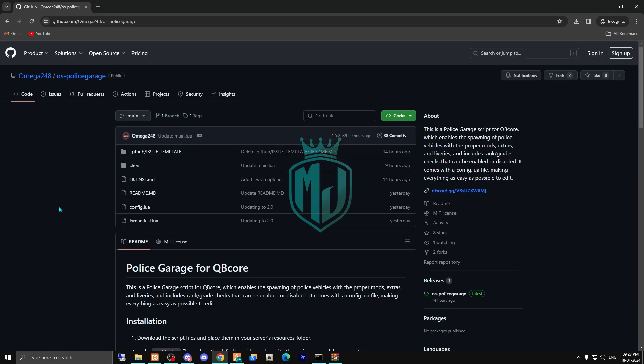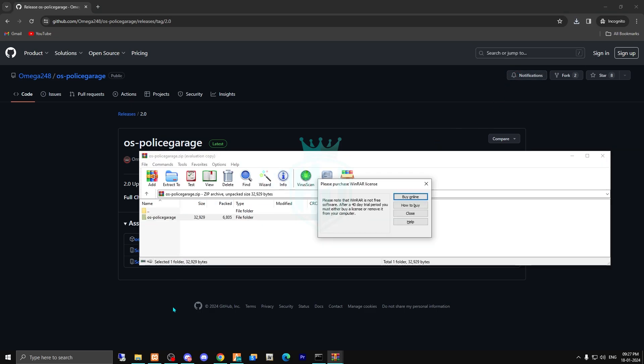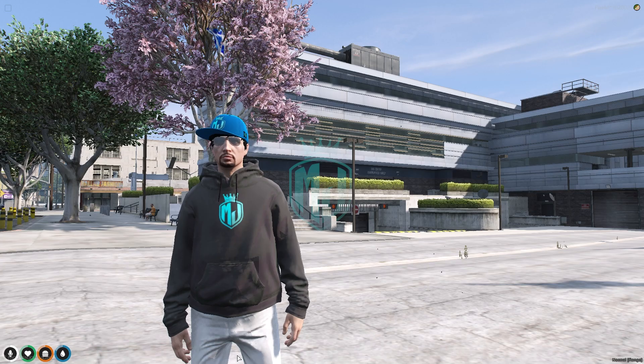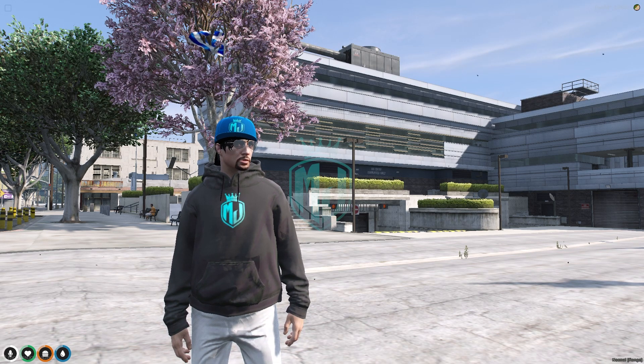I'll provide the link in the description box. The script comes from omega248. We simply click on the release and download the latest one. After downloading, open the file, copy it, and paste it into our resources folder. Then copy the script name, open its config file, do a refresh, ensure, and the script name.